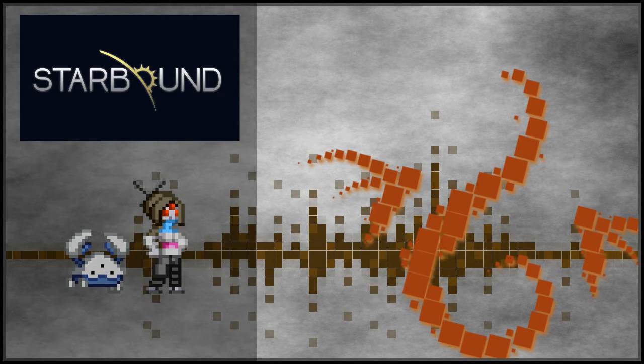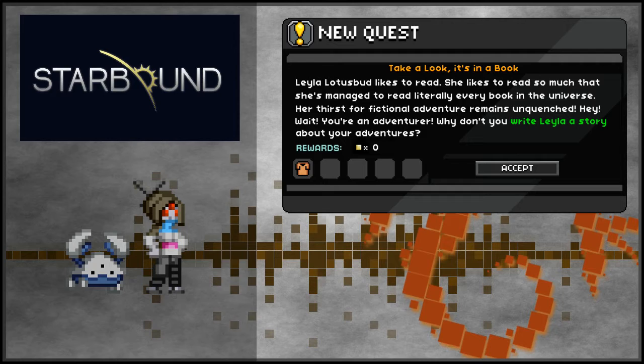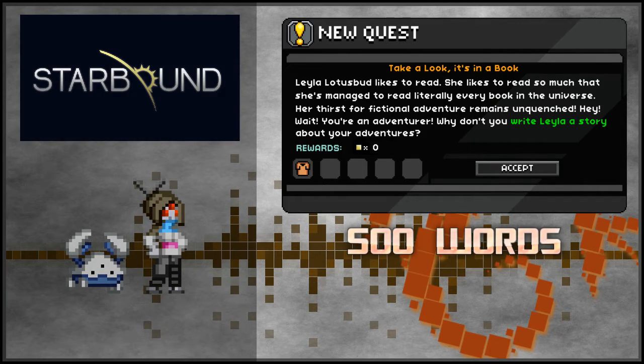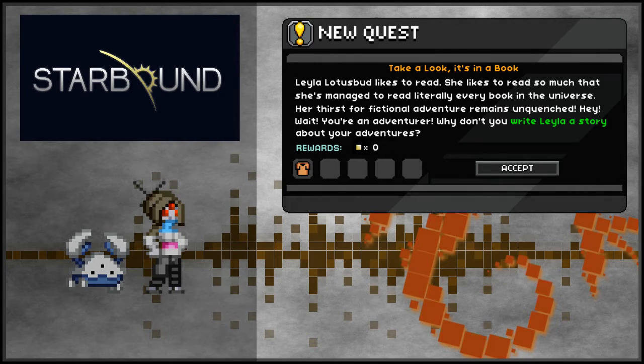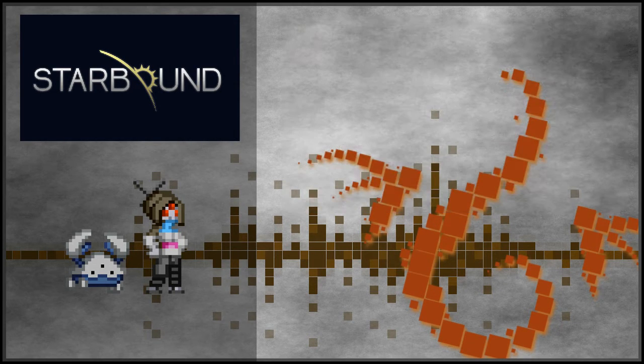And to finish off, Chucklefish are having a story competition! If you've ever wanted to get some Starbound writing of yours into the game, here's your chance! The limit is 500 words, the deadline's the 14th of August, and the top 5 winners gain Starbound merch! Check out the blog post about it in the description below.